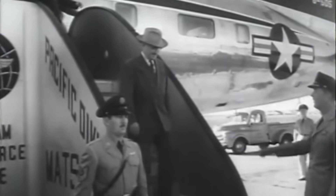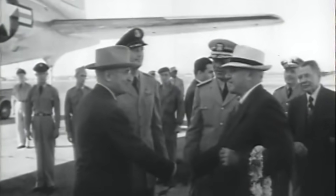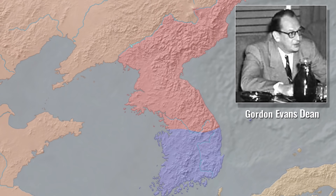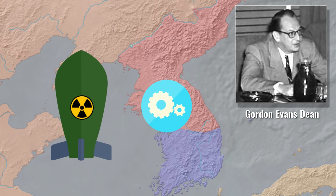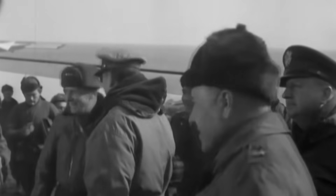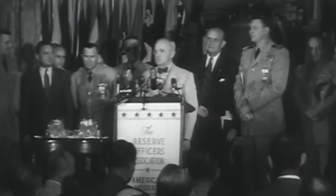President Truman didn't want to escalate the conflict further. He also didn't trust MacArthur with nuclear weapons. The Joint Chiefs of Staff had similar worries. Gordon Dean, chairman of the United States Atomic Energy Commission, believed MacArthur lacked expert technical knowledge of the weapons and their effects. As for MacArthur himself, he publicly complained about suffering constraints in the way he commanded his forces in Korea. In response, Truman issued a directive requiring all military officers to clear their public statements with the government.